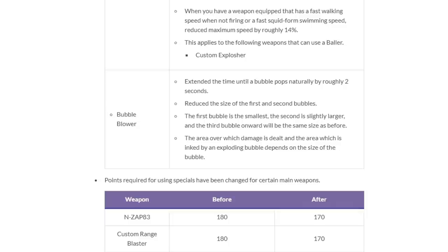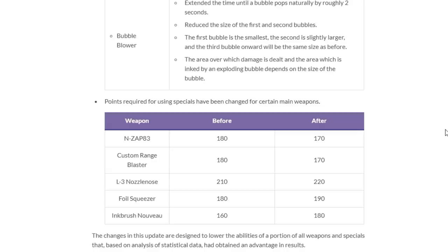They changed Bubble Blower and I like this one: bubbles last an extra two seconds on the map, but the size of the first and second bubbles was reduced. Basically this is a slight nerf to the bubble combo, but having bubbles last a long time got buffed. So the way the special was intended to be used is better, and the cheap combo got worse. Points for special saw Squeezer getting a bit more, L3 getting a bit more, CRB getting 10 less, and Inkbrush getting 20 more.